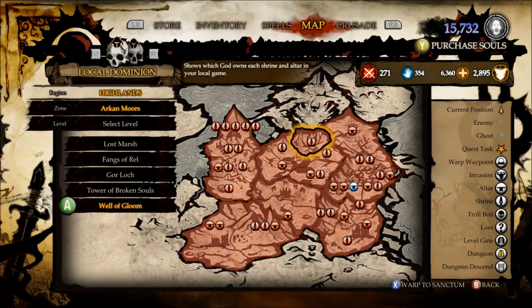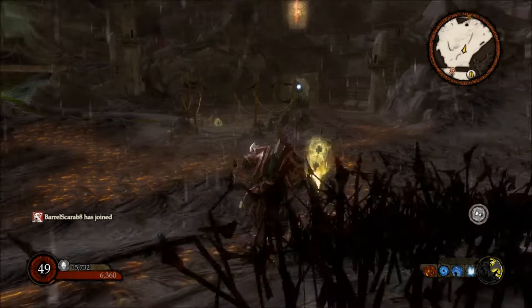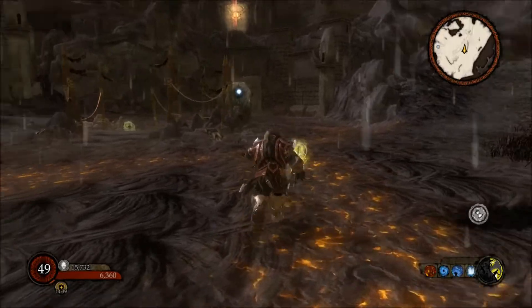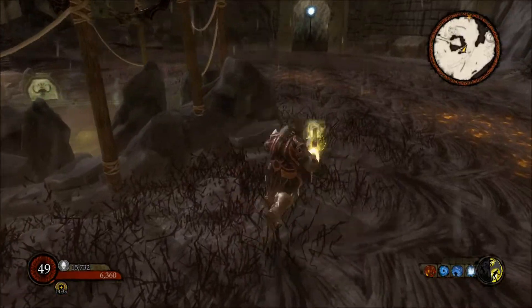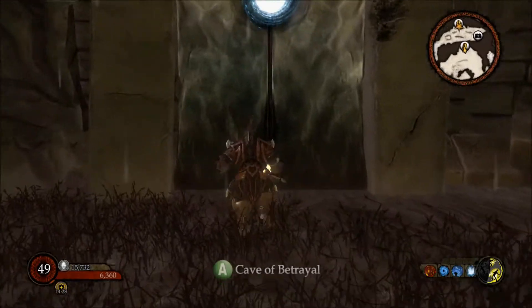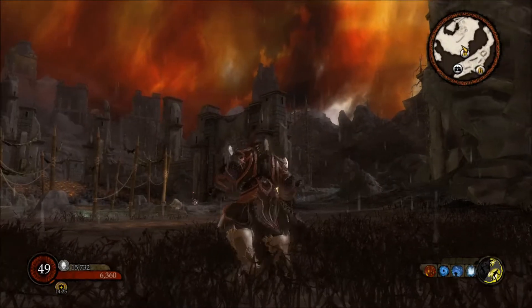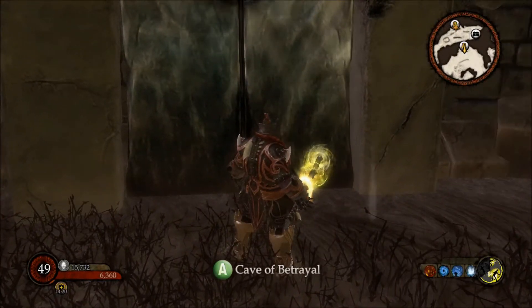Part 2 for Void is the Cave of Betrayal, and that is in Arkenmores. You want to warp to the Well of Gloom, and you'll end up here as you come out. Past this acid pit, there is the Cave of Betrayal — pretty easy, big circle, you can't miss it. That's Void as well.